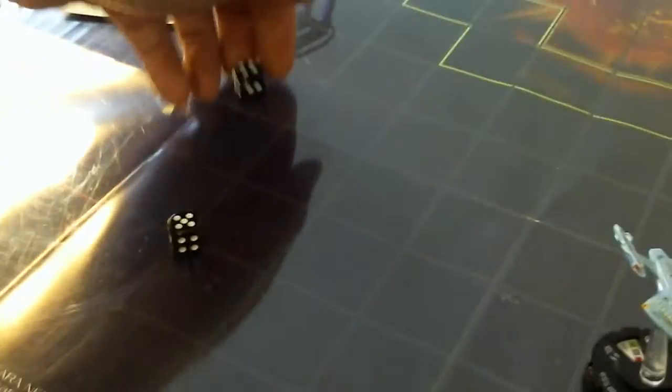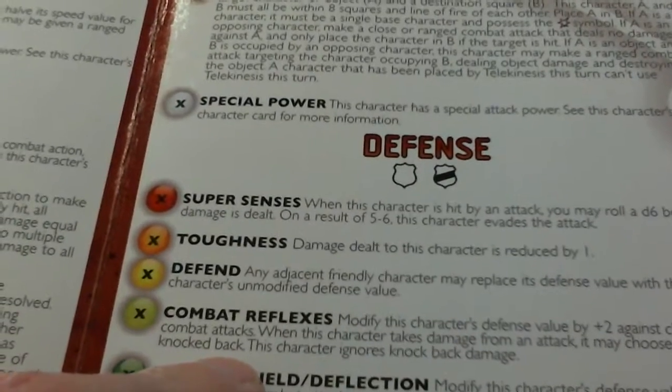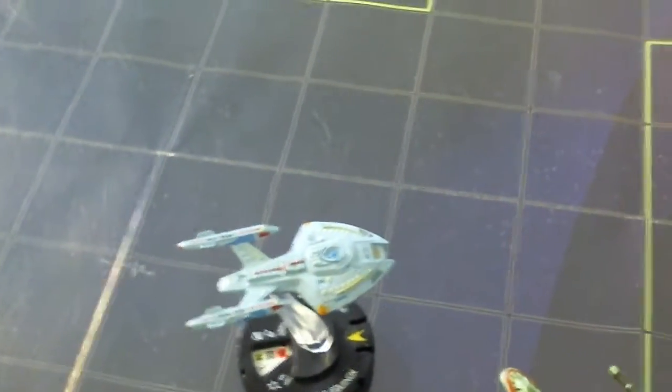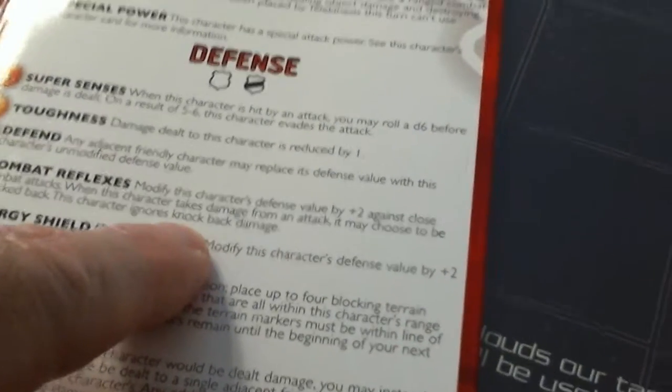He's been rolling really well this whole game. Nine plus nine is eighteen - definitely above the Equinox's defense of fourteen. The Equinox has Seal Interior Compartments - Combat Reflexes - but this is a ranged attack so only gives plus two against close combat. The Chetan deals two damage. The Equinox chooses to be knocked back two squares and takes no knockback damage from the power - that's what he has to do to survive. The Chetan takes a second action token and pushing damage.